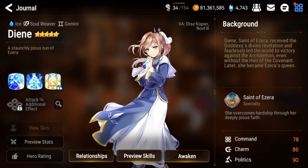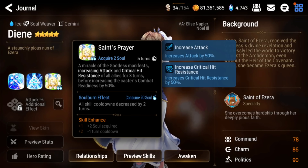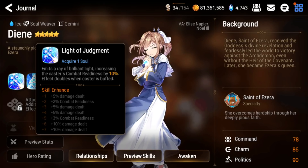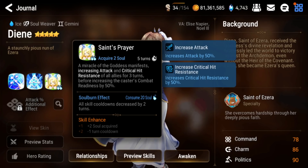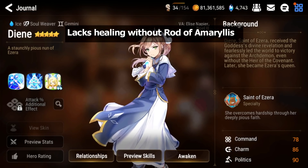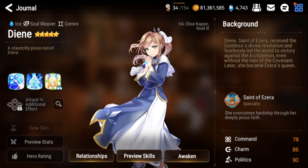At number four we have the limited ice soul weaver Dian. Her banner is running in a couple of weeks. Her S3 is an AOE attack buff and crit hit resistance buff for three turns, and also CR pushes herself. Her S2 is an AOE barrier that dispels one debuff, scaling with her HP. Her S1 is a CR push on herself that doubles when she is buffed — which she mostly will be. She cycles really fast but she doesn't have a heal, only a barrier, so she requires the artifact Rod of Amaryllis to work.